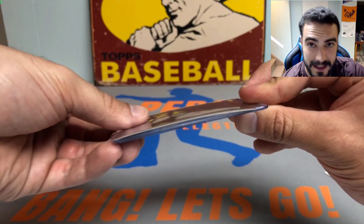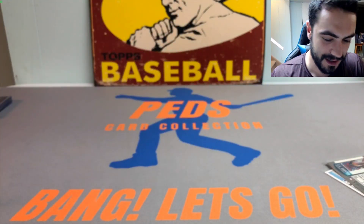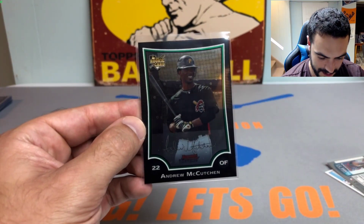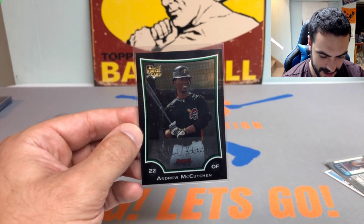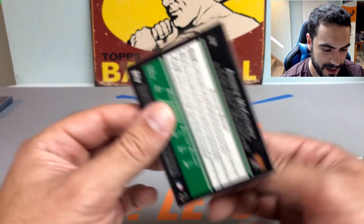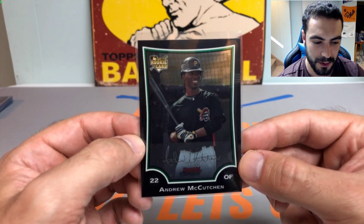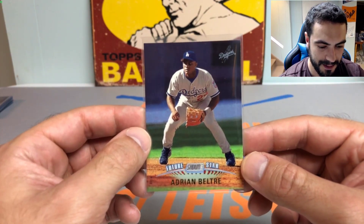So you got to get creative sometimes. I have OCD about using curved top loaders unless I use one to counteract a curved card. Next up, we got a nice 2009 Bowman Chrome rookie card of Andrew McCutchen — now with the Brewers — really cool card. Then we got ourselves a Future Stars Adrian Beltre Topps Stadium Club rookie — really nice card, over 3,000 hits.